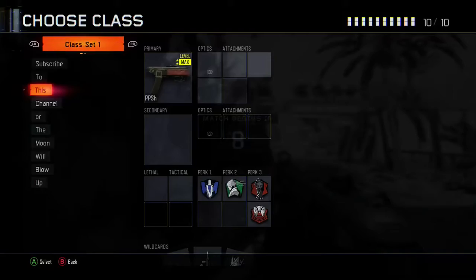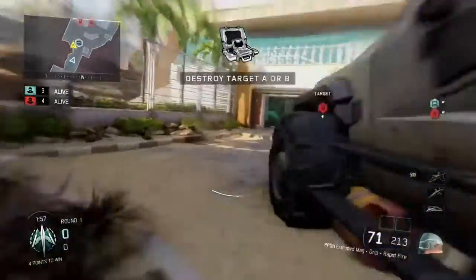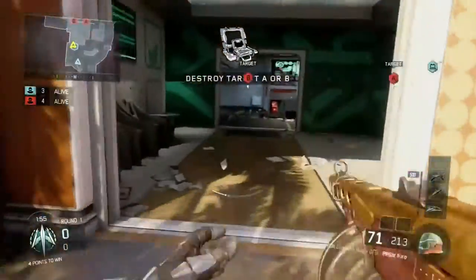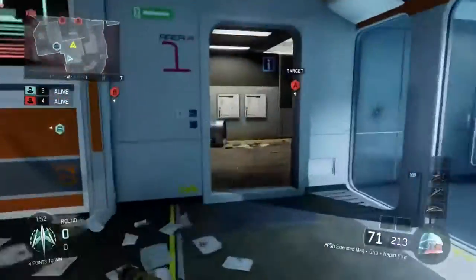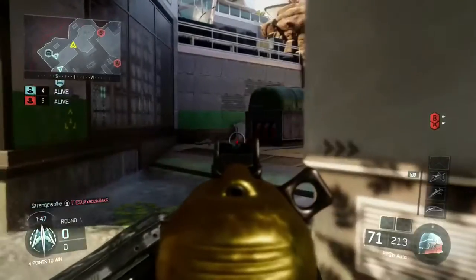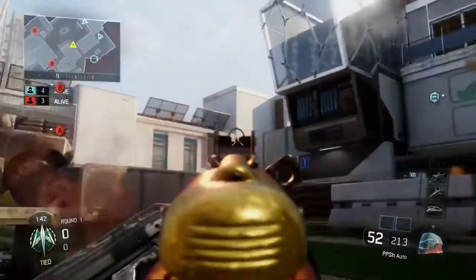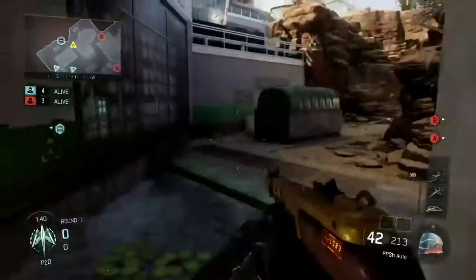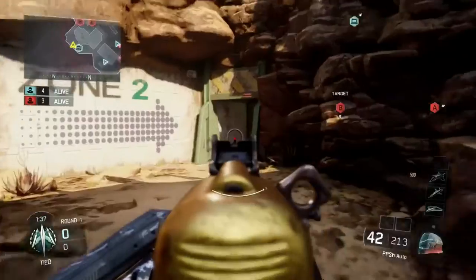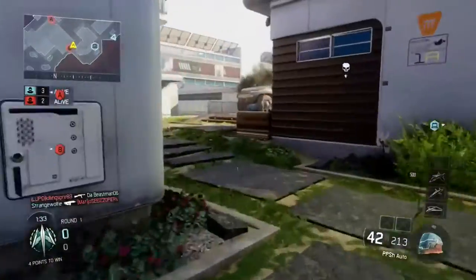I'm waiting for my attachments to load in. It's extended mags, grip, and rapid fire as you can see in the bottom right. If I don't have a flash I just have a burner, hardwire, dead silence, blast suppressor. I need to find classes for a lot of supply drop weapons. I never really messed with them enough to get a good class I like - I just used them enough to unlock the kill counter and get a couple of them gold.